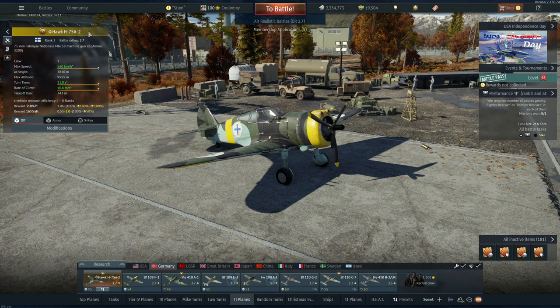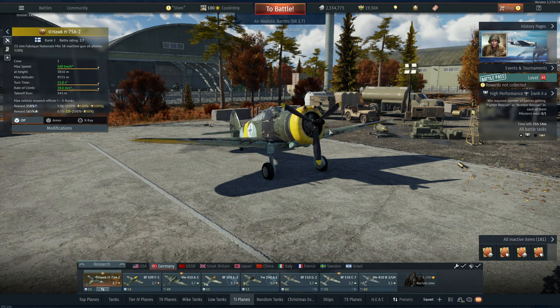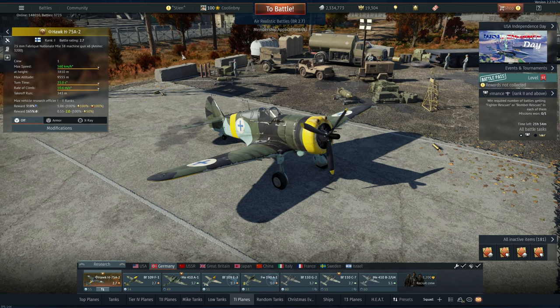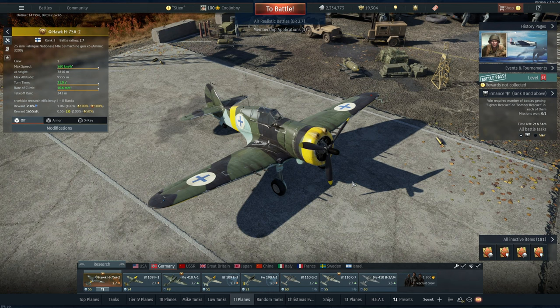That's a pretty expensive vehicle for only Rank 1, but it also means this is a fairly rare vehicle. I'll try to make a rare vehicles playlist so you can check out all the rare vehicles I've played. This is pretty much a P36 Hawk — I believe it's like a P36C. The French had a bunch of H75A2 and A1 Hawks made, then wanted the A2 variant with more MGs and a better engine, but very few were actually delivered before Germany started to invade France.